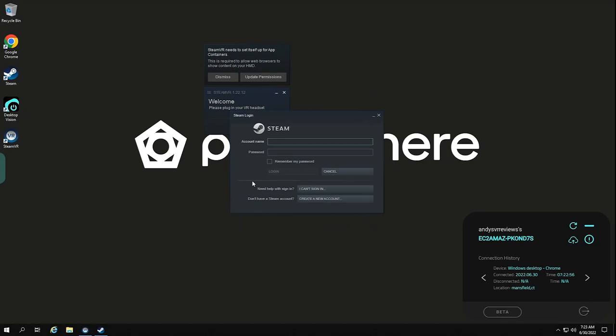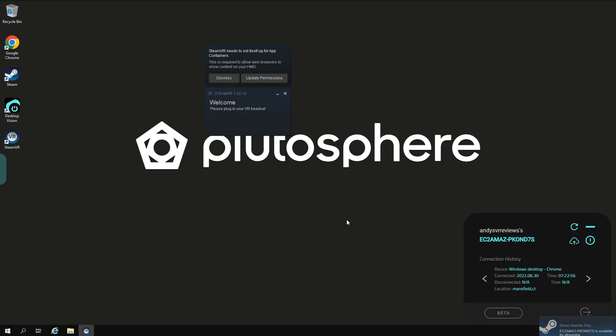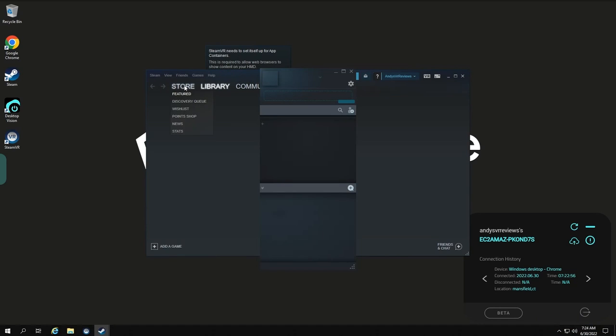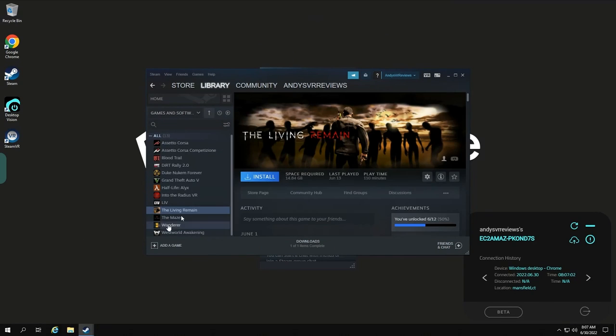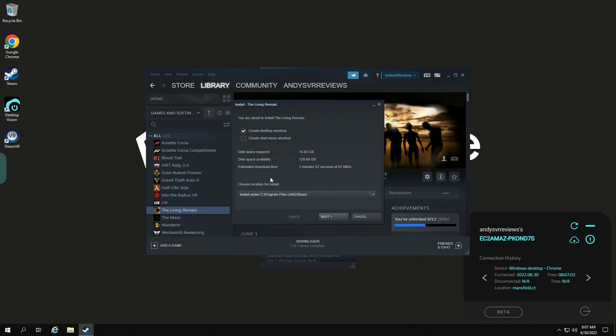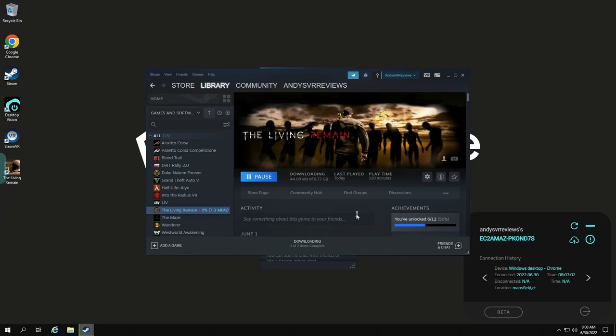Step 5: Log in to Steam on the virtual computer. Since you're logging in on a new computer, Steam will want to verify it's really you by emailing you a verification code. If you do not have a Steam account, do not create one within the virtual computer — use another device, as Steam will not allow account creation through Desktop Vision. Once logged in, download the game you want to play. For this example I'm going to download The Living Remain, which is my favorite VR zombie game, but it will work with any PC VR game — Boneworks, Half-Life Alyx, Skyrim, Fallout, or whatever else.